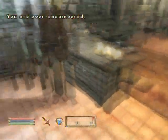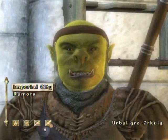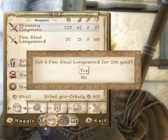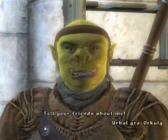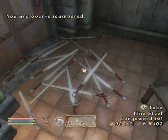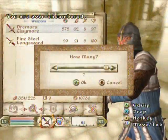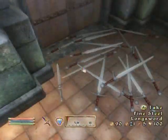You can duplicate as many times as you want, this works with the patch, and if you duplicate close enough to him you can just sell it straight to him. Make sure you keep one just so you can keep duplicating them so you don't accidentally sell them all, and that you're close enough to actually sell them to him.